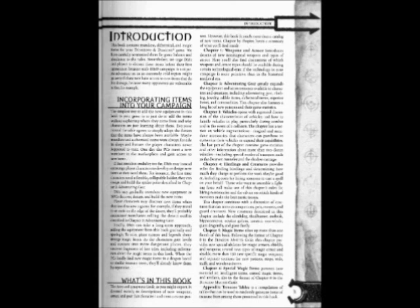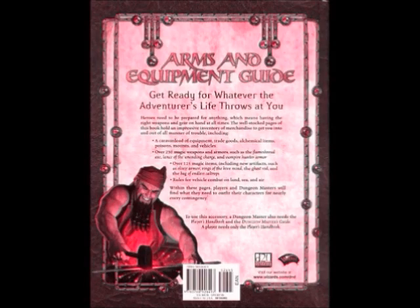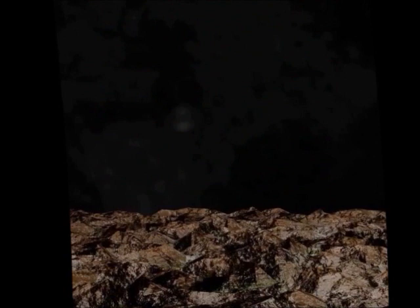Chapter 6 Special Magic Items presents new material on intelligent items, cursed magic items, and artifacts, also in the format of Chapter 8 in the Dungeon Master's Guide. The Appendix Treasure Tables are a compilation of tables that can be used to randomly generate items of treasure from among those presented in this book.